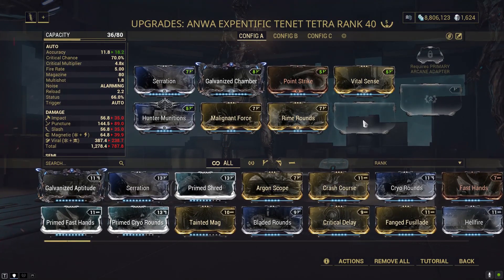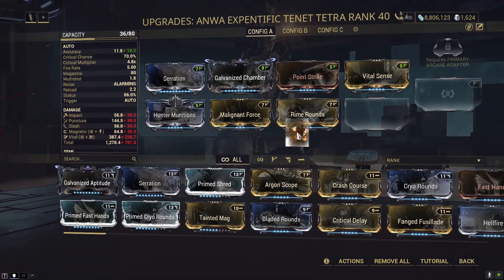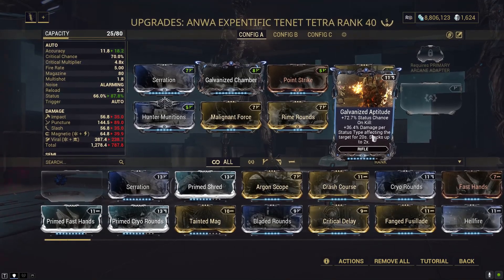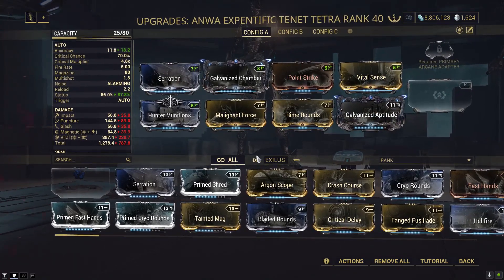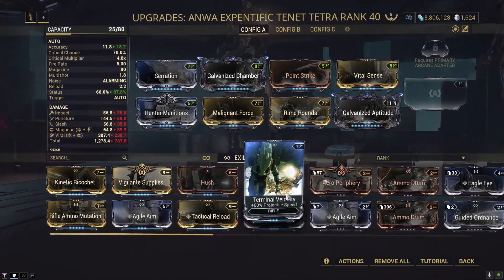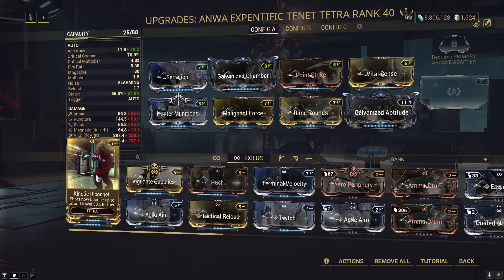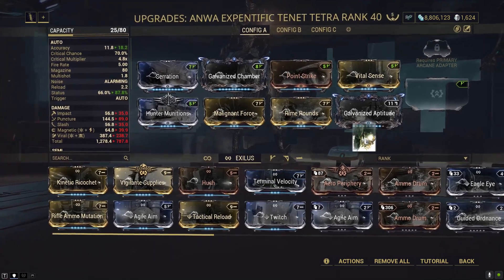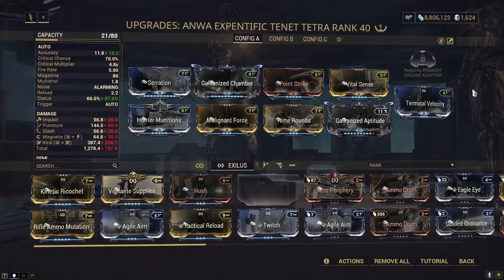For the two remaining slots we're gonna try a few different things. Pretty much we can try Galvanized Aptitude to get a little bit more status chance and also get pretty much the condition overload effect for our weapon. Kinetic Ricochet is a possibility for the exilus slot, but as we have projectiles, Terminal Velocity might be a good thing to use — and it even matches the polarity.